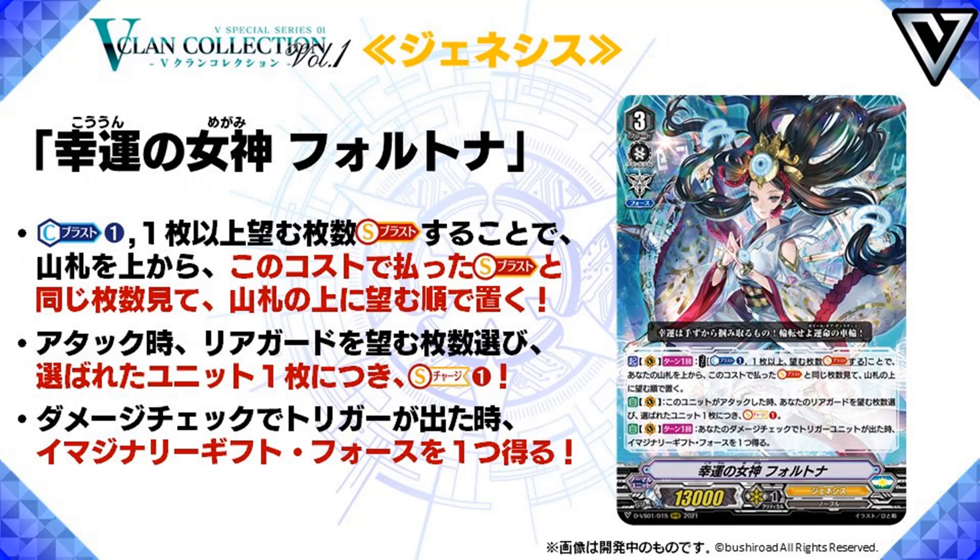Finally, Goddess of Good Luck Fortuna. Grade 3, 13k power, Force, and skills. Act Vanguard once per turn, cost Counter Blast 1: soul blast as many cards as you want, look at the top cards of your deck equal to the number that you soul blasted, and put them on the top of the deck in any order. Nice — stacking your deck any way you want. And it's also good that you don't have a soul blast restriction, meaning that if you're really low on soul you can still use this card. Second skill, Auto Vanguard: when this card attacks, choose any number of rearguards and soul charge 1 for each unit. So if you have 5 rearguards, you can soul charge 5, which is quite a lot. And it's good that it could fund itself as well. But it also has a third skill — Auto Vanguard once per turn: when your damage check reveals a trigger unit, you get an imaginary gift Force. Meaning you just doubled the value of a damage check. That imaginary Force won't get you power during your opponent's turn, but getting free gift markers is something not to laugh about, especially when this card can manipulate the top cards of your deck. And it's also nice that this card along with the other two are very generic for any Genesis deck.